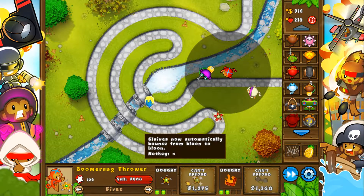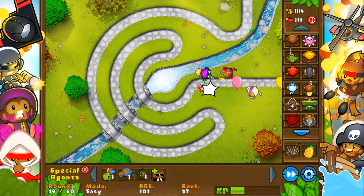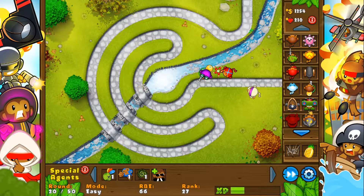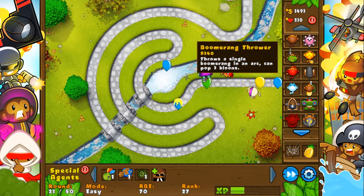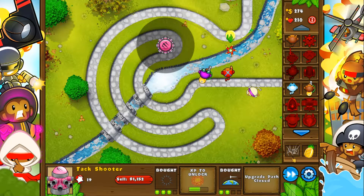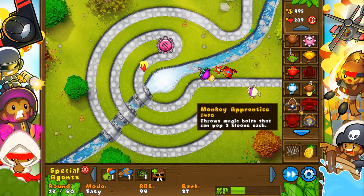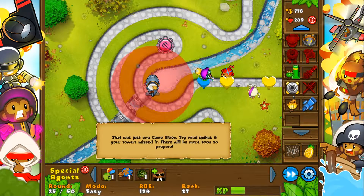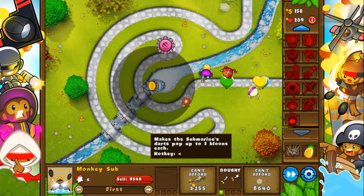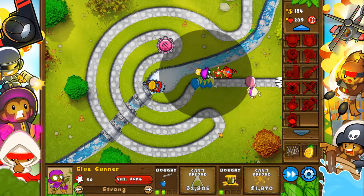We're probably going to upgrade this to a 3-2, most likely. We're probably going to get a tag shooter, just up in here for safe keepings. We lost one life — that's no good. That's just because we aren't really going with our usual build where I know we can win. I'm just throwing random things in there, trying to do some things.